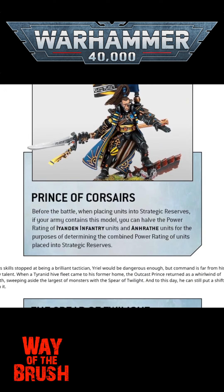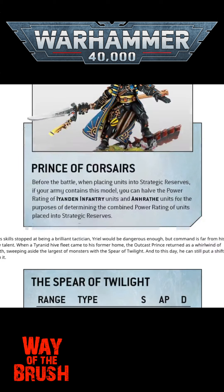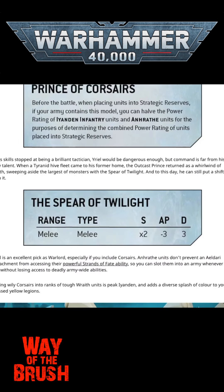He also has Prince of the Corsairs — before a battle, while placing units into Strategic Reserve, if your army contains this model, you can halve the power rating of Iandan Infantry Units and Enrath Units for the purposes of determining the combined power rating of units placed into Strategic Reserve. I think that's pretty darn cool. I don't know how many people often play with power ratings, but power ratings is something relevant beyond regular friendly type games.